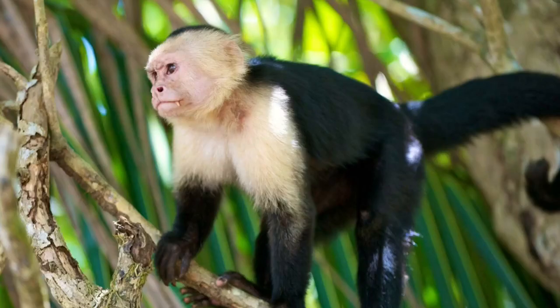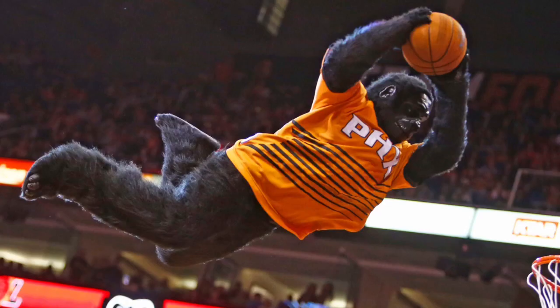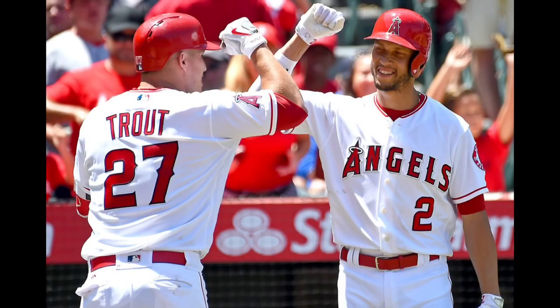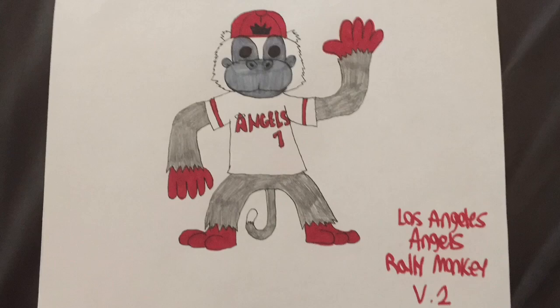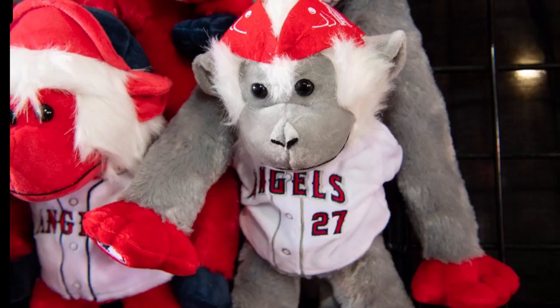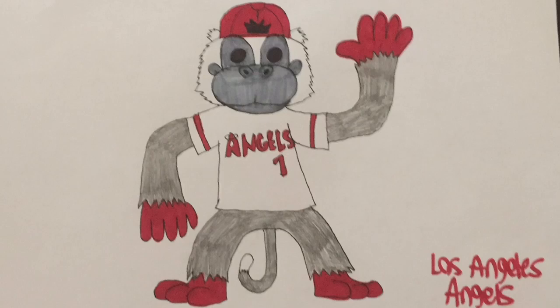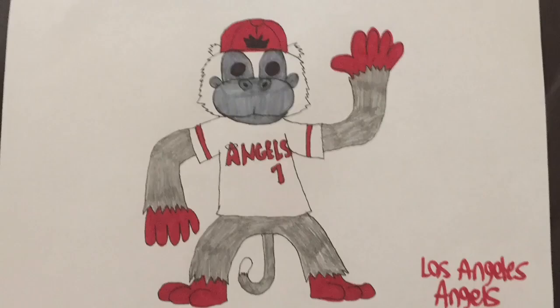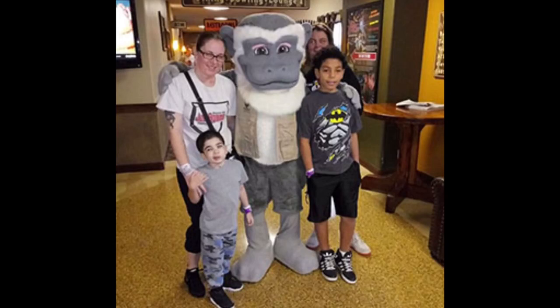Monkeys aren't used as mascots much despite being a popular animal. The only one I can think of is the Phoenix Suns' gorilla, but that's an ape, not a traditional monkey. But now let's say the Angels want the monkey as the mascot but not this design — here's another alternative monkey design. For the first time in quite a while, I've decided to create an alternative design for one of the mascot concepts pitched. This monkey design isn't too different from the last one — it's just got a few color differences and a new face shape. It's based off some stuffed animals sold at the stadium. His hands and feet are now red, his black fur body was replaced with gray fur, and his face was made a darker gray color. And last but not least, his eyes are now solid black with shine, but I forgot to add the shines in the drawing. Overall, I like this design, but I still much prefer the original monkey — this guy just looks a little off. He also reminds me of the Kalahari Resort's monkey mascot.